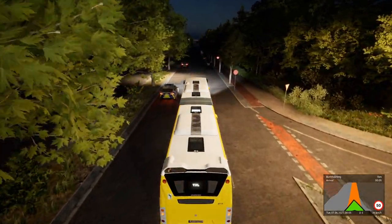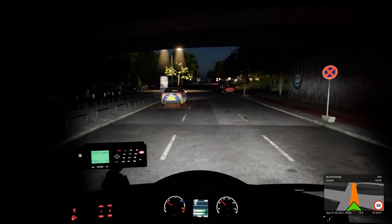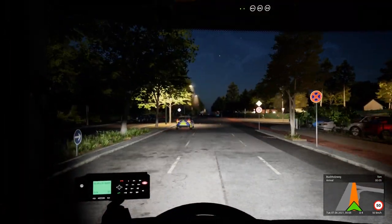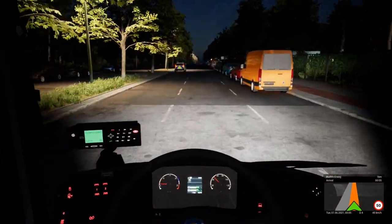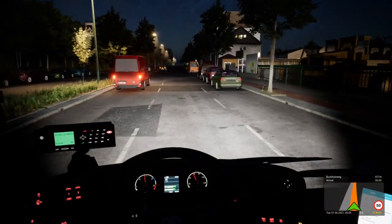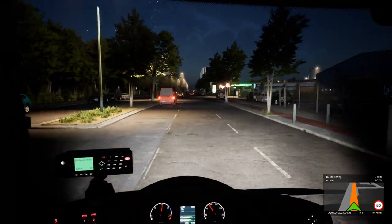If we hit the map button — that actually shows us our course. Look how far we have to go — we're only here. Like I said, this is a one-to-one scale. Which view do I like better? Do I like being in the seat? Either way it's still a beautiful game. Now I did turn down the graphics just a little bit because I noticed it was lagging, and I don't know if it's just because of the sheer size of this game. It could just be huge — this is a big map.